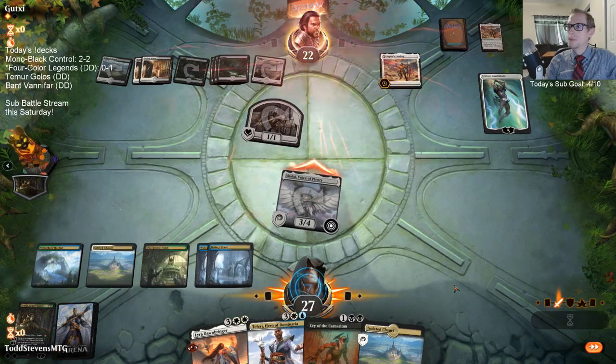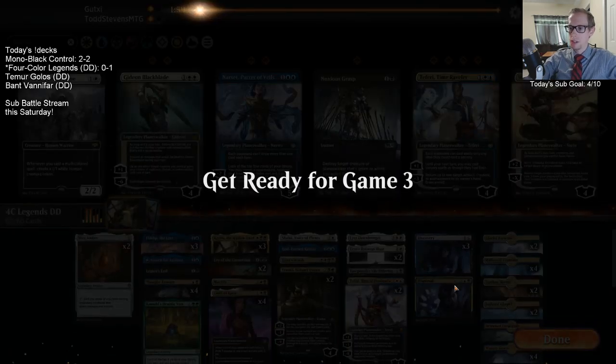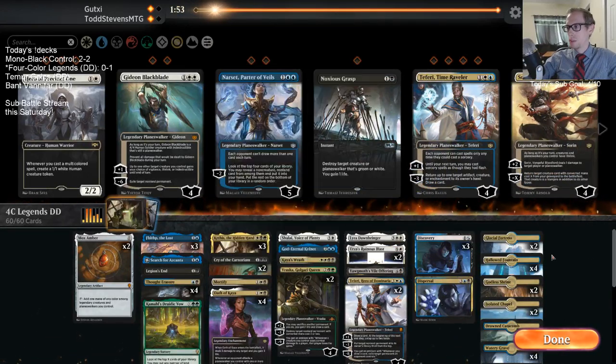Should I connect? Yep. Bolas's Citadel minus nine - if you're not too familiar with it, whenever any of our creatures deal damage to them at all they lose the game. So yeah, we do the minus nine and Shalai does damage to them and they lose the game.